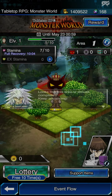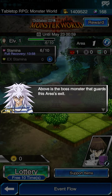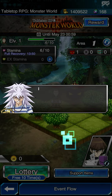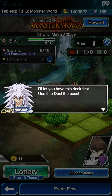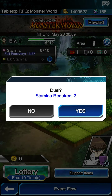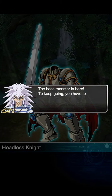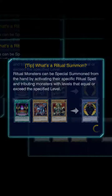It also raises your stamina and your max health. Anytime you see a monster like this, a variety of decks gives you a chance to play with cards you haven't played with before. You get the deck first — use it to duel the boss. You can get a level 10 spellcaster deck for your first one. The boss battles require three stamina at first, and the boss you have to actually duel. So, we will do that.